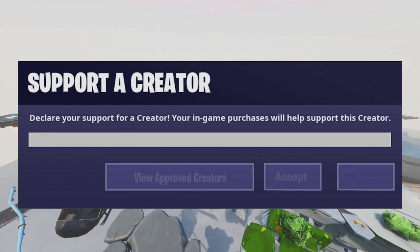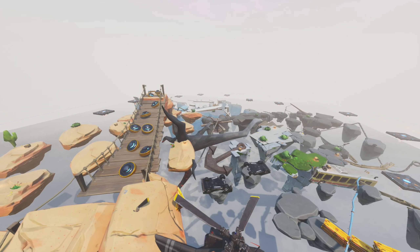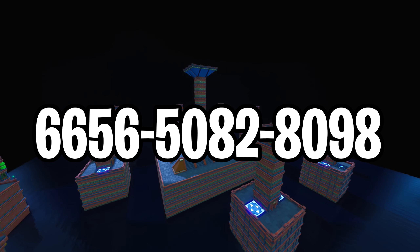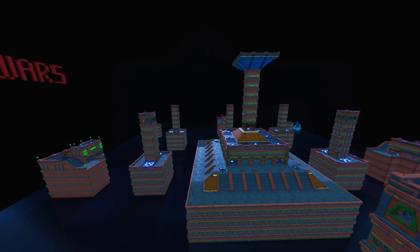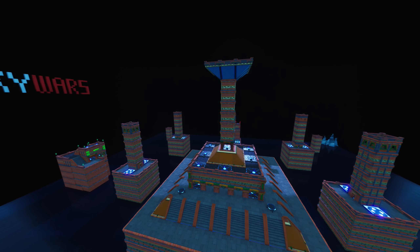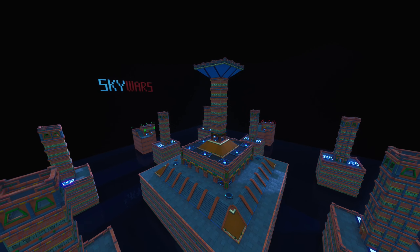The fifth map is a snow biome skywars. It has a snow biome theme and a huge cloud of fog has been added. You can use flint knocks, snowballs, bounce pads, jump pads, and more. None of the players get any guns — your main objective is to knock each other down. The map also has a bunch of traps to knock players off. The goal is to have fun and be the last one standing; if you get knocked down, you're eliminated.